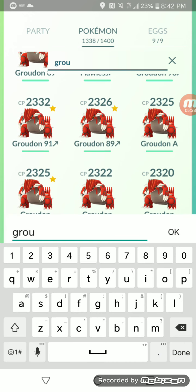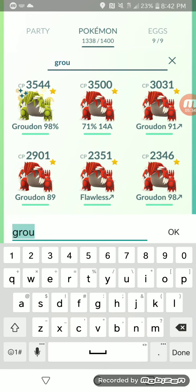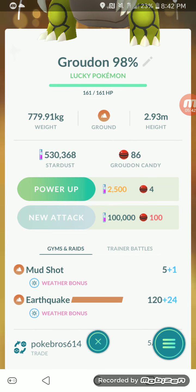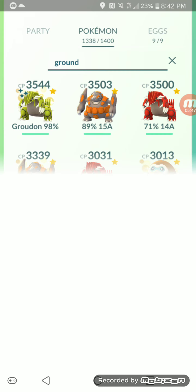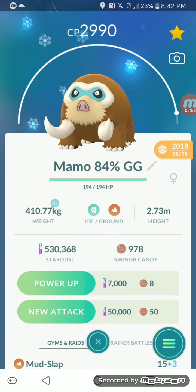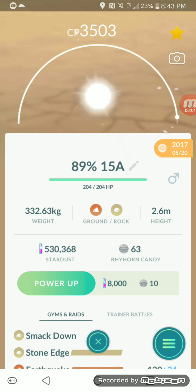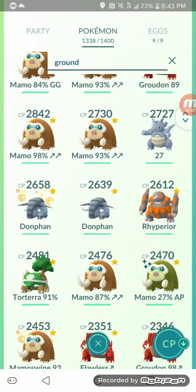Entei is also weak to Ground Types. Groudon is your best Ground Type to use — even though it's lower on the counter list, it's still pretty decent. Mud Shot and Earthquake is the way to go. Mamoswine with Mud Slap and Bulldoze is another option, though it's weak to Fire, so use it at your own risk. You can also use Rhyperior with Mud Slap and Earthquake — it's not the best, but it'll do.